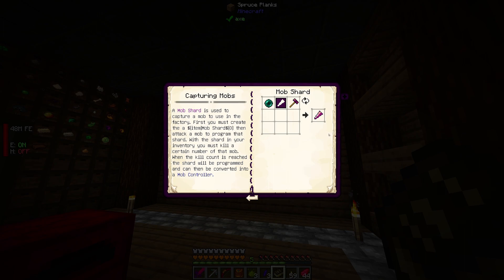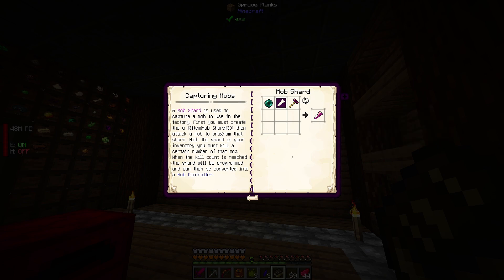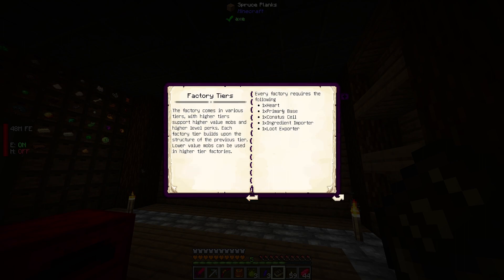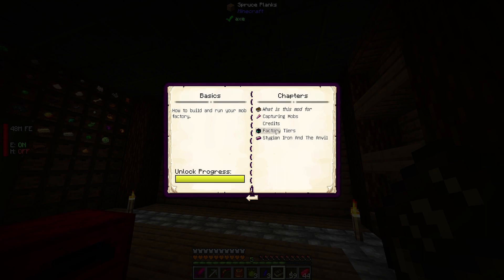Now you've got to kill a bunch of them, which is pretty cool. Every factory requires: a heart, a base, a conatus cell, an ingredient importer, and a loot exporter. Stygian iron and the anvil are the basic resources. It looks like you can just create the hammer and do it in your inventory or at a crafting table, rather than needing the anvil.